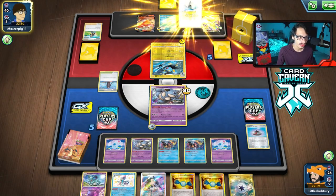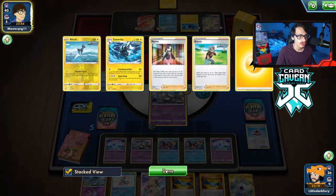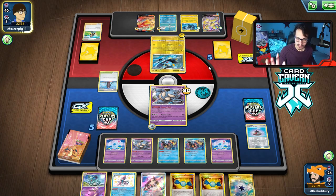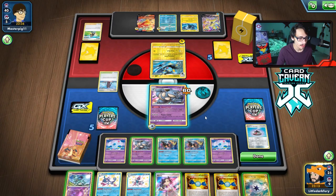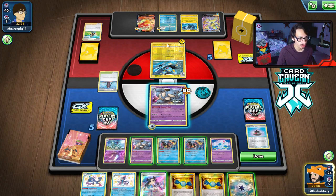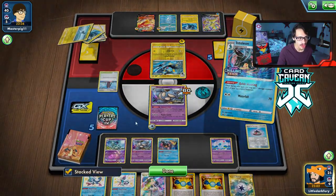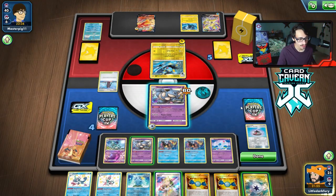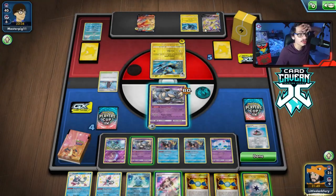We'll have to Marnie them next turn because we need to find a Twin or Triple to attack. We have to hope they don't have the Luxray that does 160 for one energy when you evolve from Luxio. Oh - we prized our Mew, that is very awkward. Not great. Now this is awkward because we run the risk of getting benched - we can Quick Shoot and kill this Pokémon actually. We don't even have to do anything else this turn theoretically. If my opponent draws an energy they can Cross Fist me, which is very annoying.